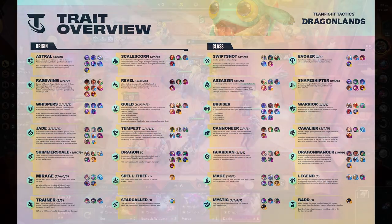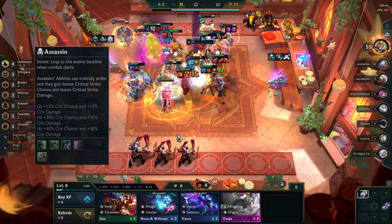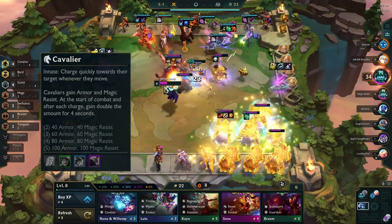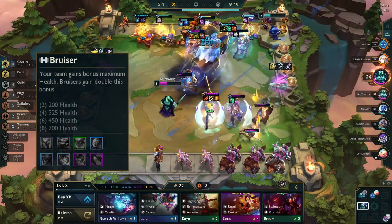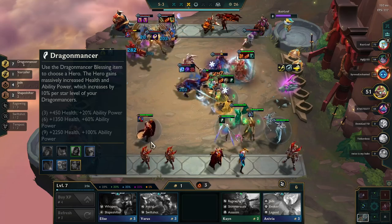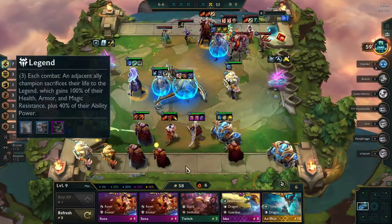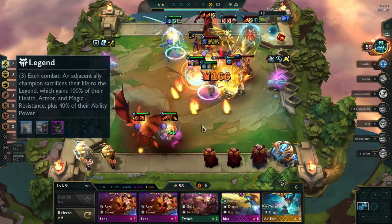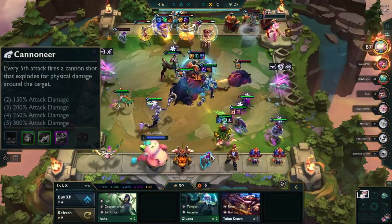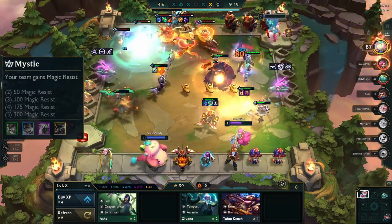Here are the new classes. At 50% HP, Guardians shield themselves and their closest ally for a percent of their max HP. Assassin abilities can crit and they gain crit chance and crit damage. Cavaliers gain armor and MR and charge towards their target — at the start of combat and after each charge they gain double the bonus. Bruisers give the team bonus max HP and they gain double that bonus. Swiftshots gain attack speed for each hex between themselves and their target. You can choose a Dragonmancer hero, and they gain loads of HP and AP which increases per star level. Shapeshifters transform, increasing their max HP. Each combat, Legend units consume an adjacent ally, taking all their HP, armor, MR, and a percent of their AP. Warrior attacks have a 33% chance to increase the damage of their next attack. Cannoneers fire a cannon shot every fifth attack dealing bonus physical damage around the target. Mages cast twice and have scaled AP. Evokers gain mana whenever anyone casts, and Mystic gives your team MR.